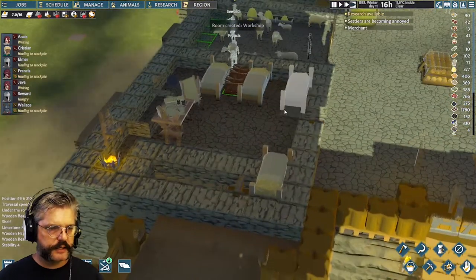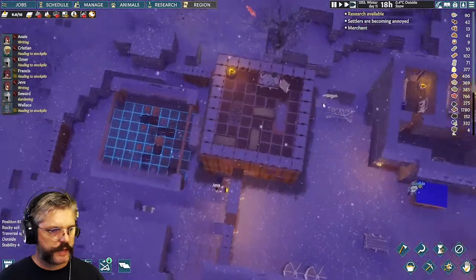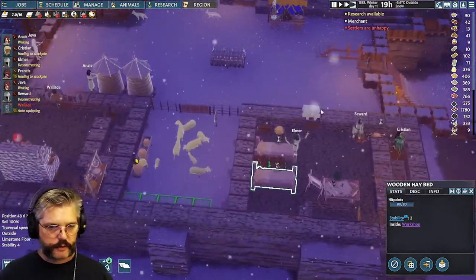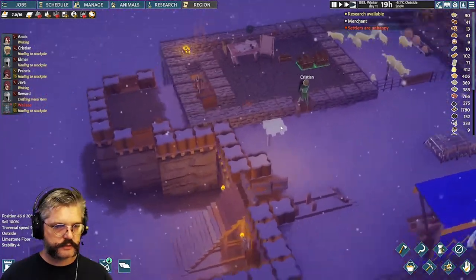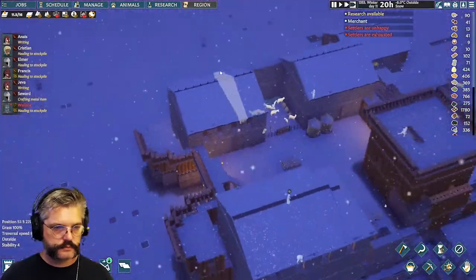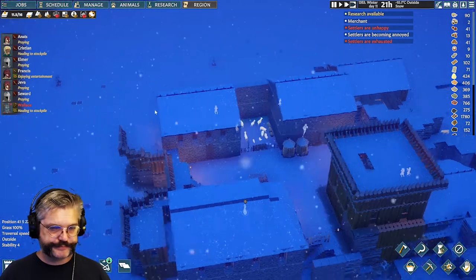There's a pile of sticks here not doing anything. How many beds do I have in good cover? Two, three, four, five, six beds in a community of seven people, plus beds in the tower. These beds are no longer useful where they are — they'll dismantle them right away.